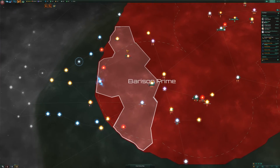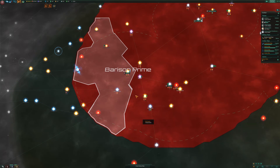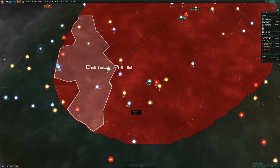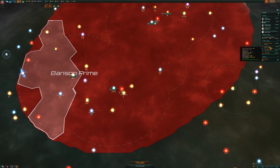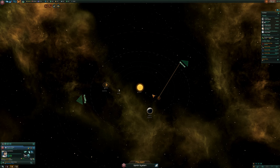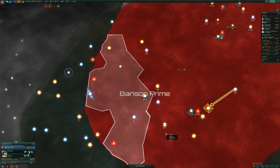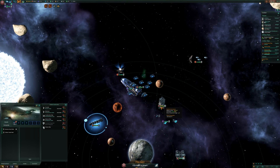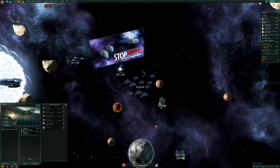I'm going to give Barison Prime this section of space down here — it's got one, two systems. I'm not going to give them the Capella system just yet, because we think we can terraform it, so we don't want to give it away until we've had a chance to do that. You will research the project, survey the system, and all the usuals. As the Sith, we want to make sure we have as much military as possible, so we're going to build another destroyer and another corvette.